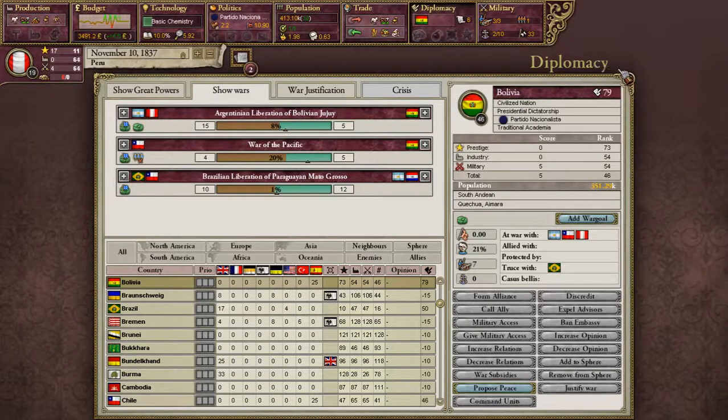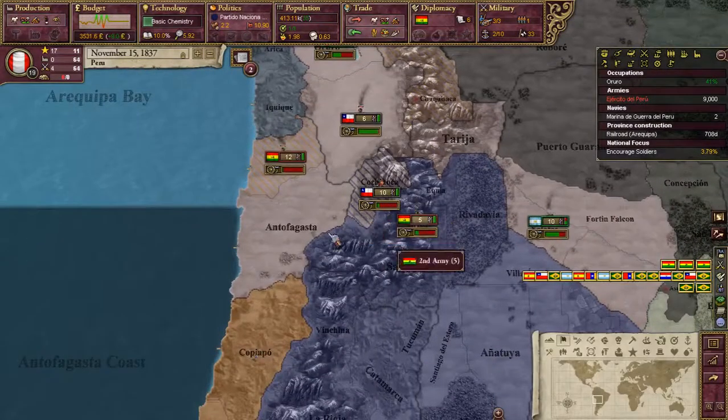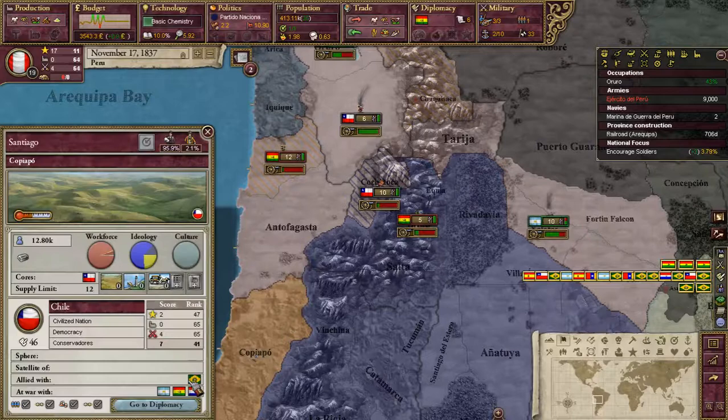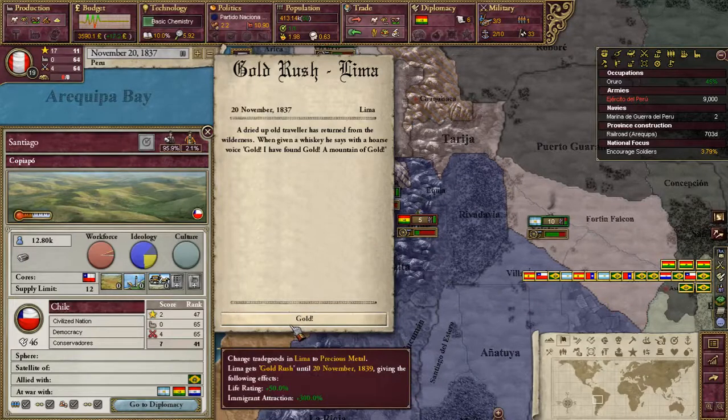We're winning by 8%. They peaced out — did they peace out Chile? Chile's at war with both. Gold Rush — nice.